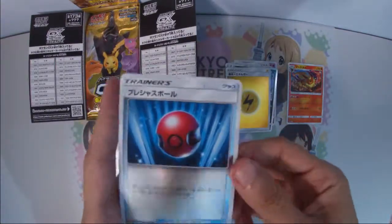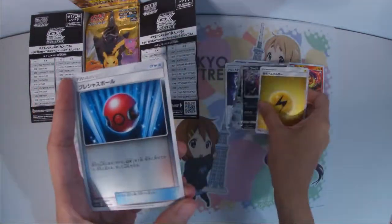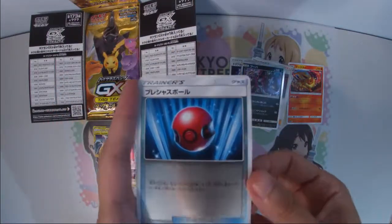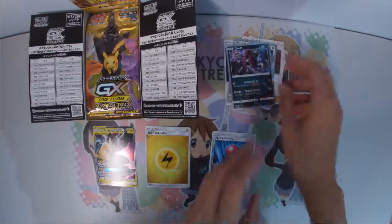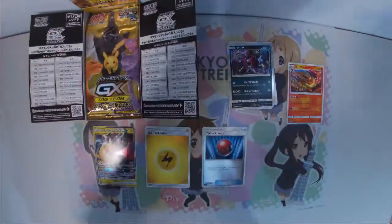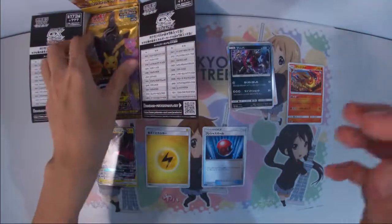I'm pretty sure the secret energy is textured. So you get two holos, one energy, and one mirror card for every pack. There's a glaring reflection here, not sure why.